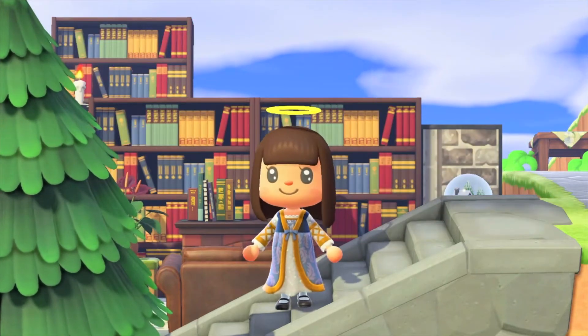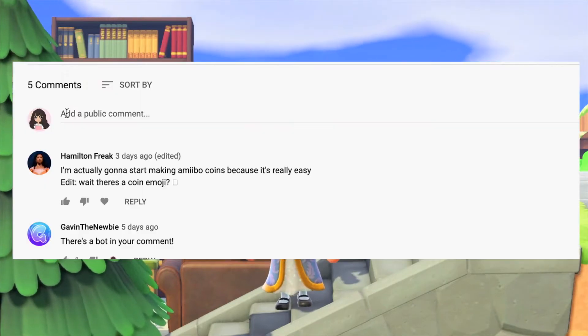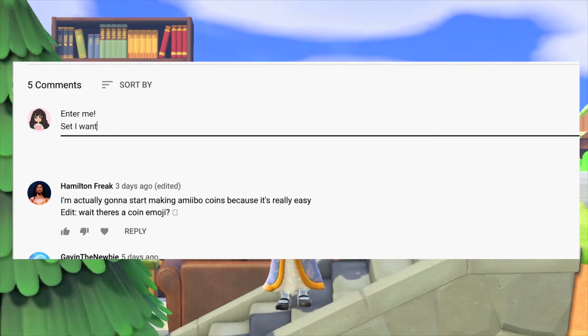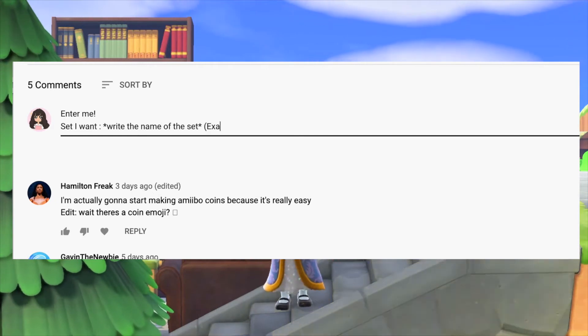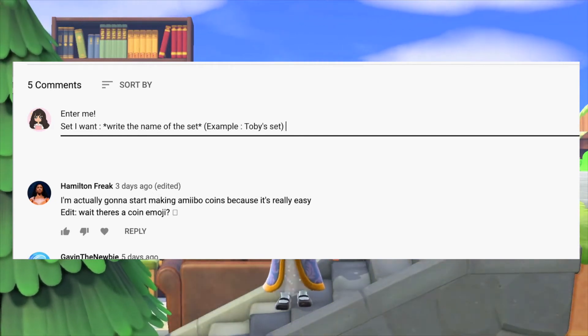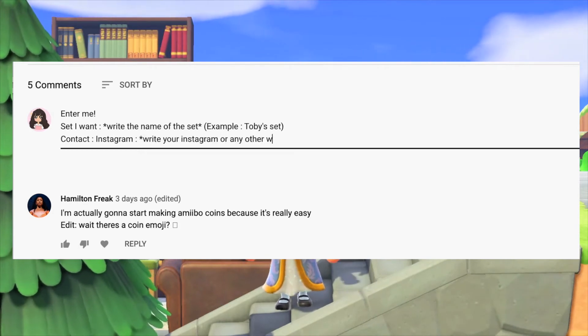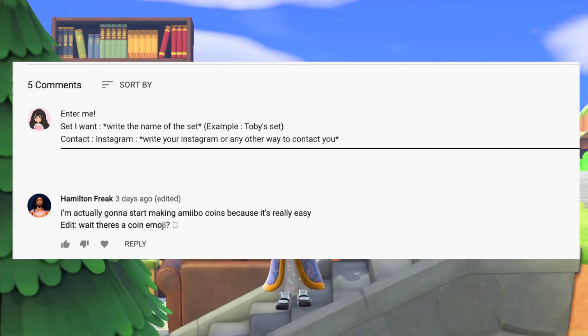Okay so now we're gonna get into the part where I tell you guys how to enter. The only thing you have to do is comment down below 'enter me,' the Sanrio set that you want to get — this can be any of the sets — and a way that I can contact you. Preferably Instagram, but if you don't have Instagram just tell me another way I can contact you and I'll see if it works.